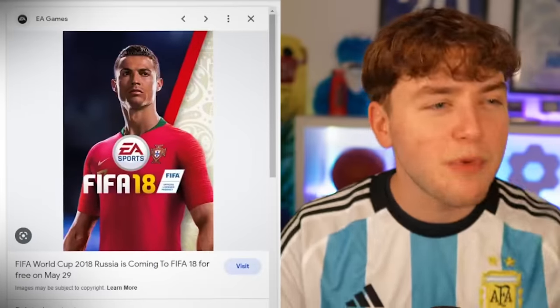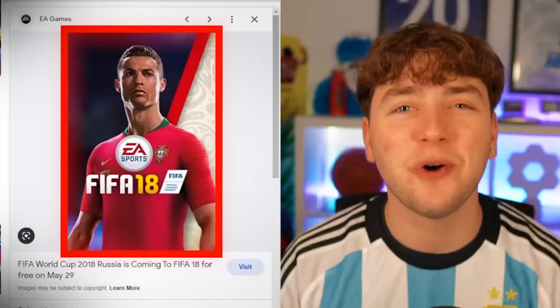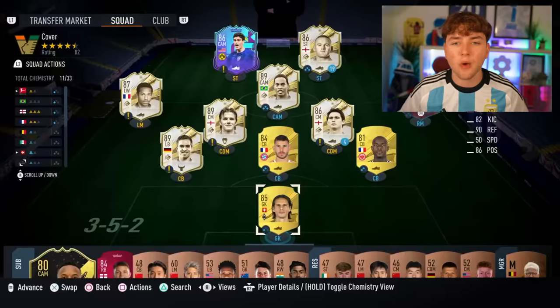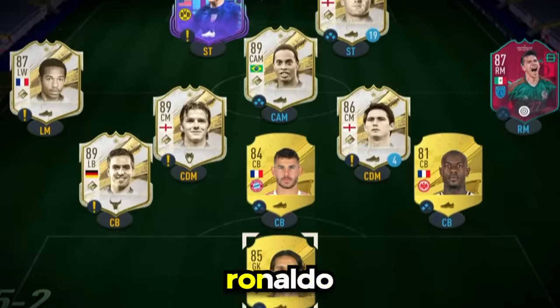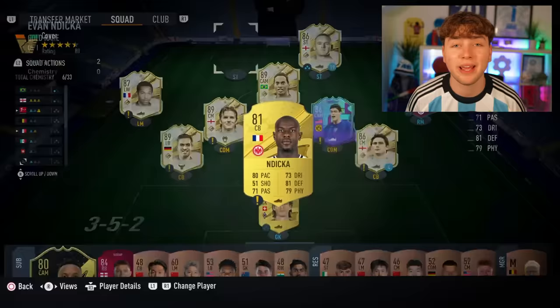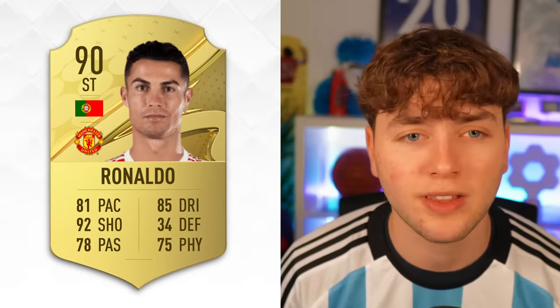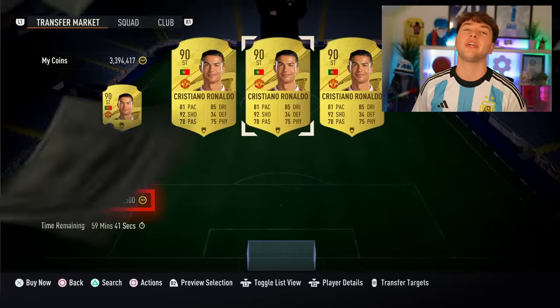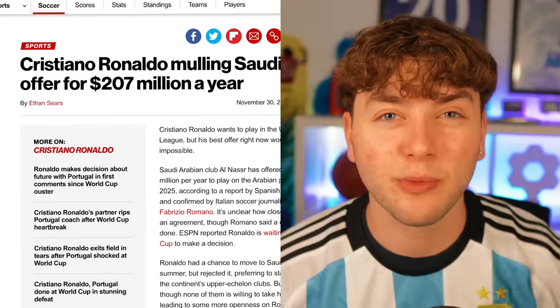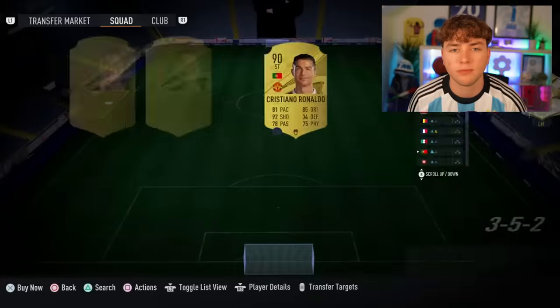We are now moving on to FIFA 18, and Ronaldo was the cover star for Portugal, so we need to add him to the team. I've got to figure out how to squeeze Ronaldo into this team because it's looking impossible. Lampard's going to have to play centre-back for the time being, because we have to add Cristiano Ronaldo to the team. 78,000 coins for Ronaldo — welcome to the squad!